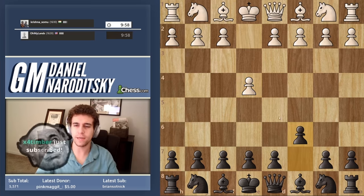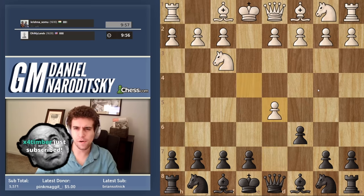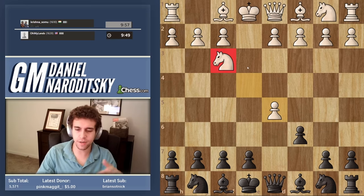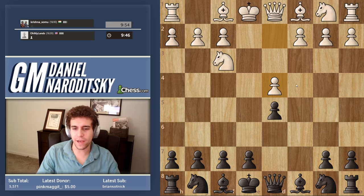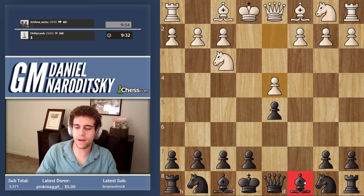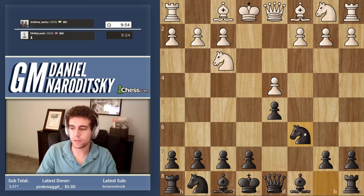Let's go with a Caro-Kann. He plays d5 and takes d5 — some sort of weird exchange Caro. Generally knight f3 is a little bit inflexible. Probably d4 — yes, okay so this is an exchange Caro-Kann. There's nothing much going on here; black simply develops the pieces. The one thing to understand is that this bishop on c8 often doesn't have a good home, so it's worthwhile to develop it either immediately to g4 or to start with knight c6 and then play bishop g4.